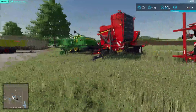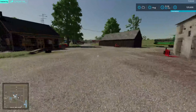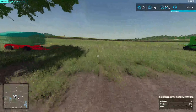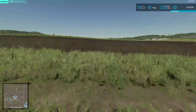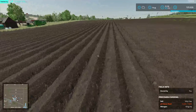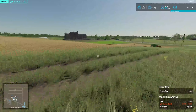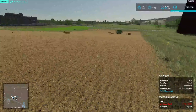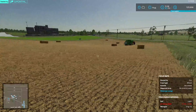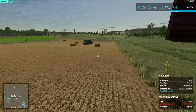We have all of our stuffs here. So we got this field, it is good to go, but we can't plant anything until springtime. And this field here, obviously we got bails to collect, but we need a bail collection trailer, which is like $20,000 for a Pongi one. But here's the problem.